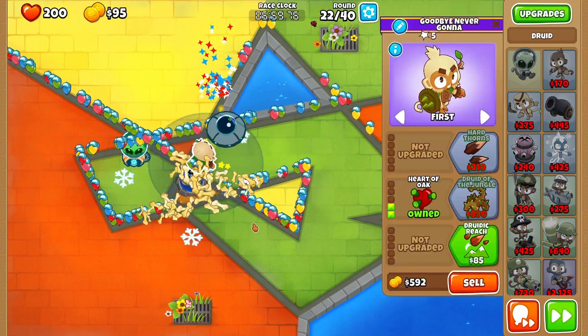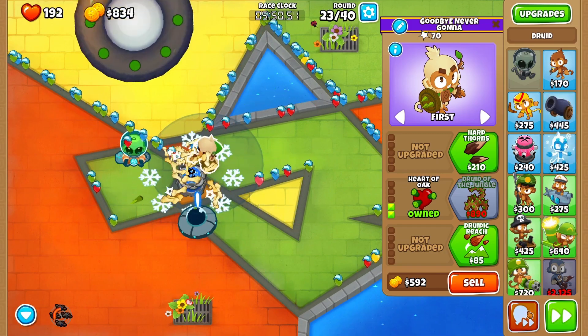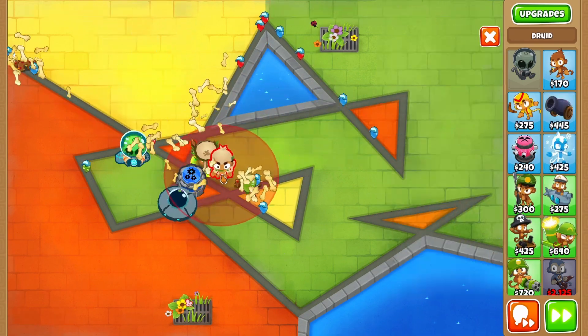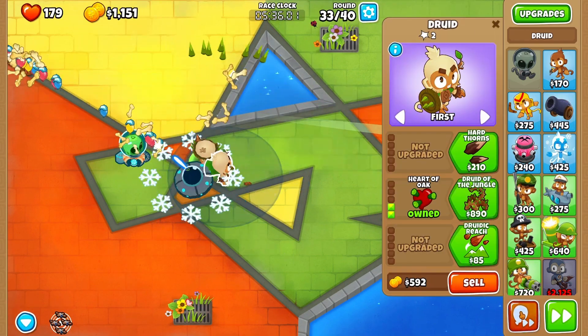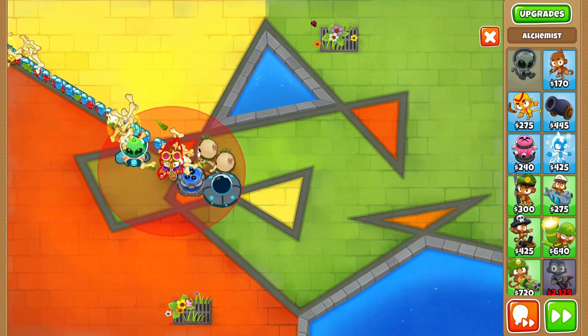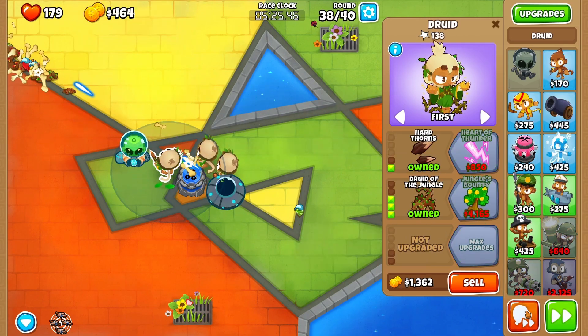Place down a druid and upgrade him to 1-3-0 and send round 27. Then place down another 1-3-0 druid and send round 35. Get a third 1-3-0 druid and send round 40.